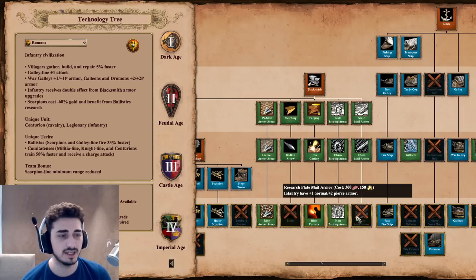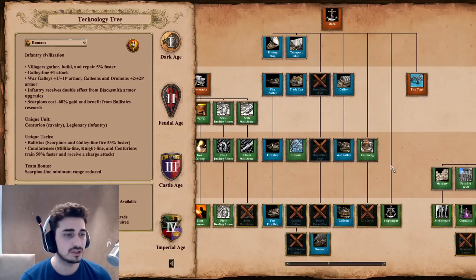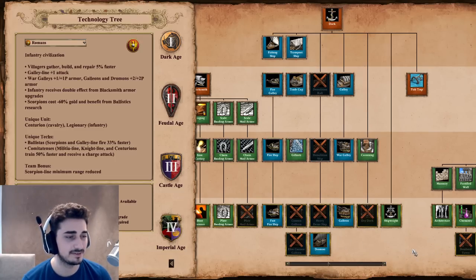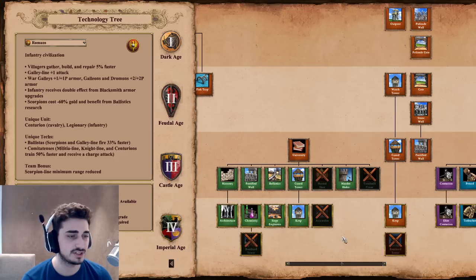You basically get one blacksmith upgrade for free because the double bonus applies — so you get an extra melee armor and the pierce armor effect for free. It is a good bonus, but it's not that great. Your navy seems pretty good — you have the dromon, which is a new ship. It's an anti-building siege warship with long range and area of effect, so it's essentially a cannon galleon. You don't get the demo ship though. You do get siege engineers. No bombard tower.